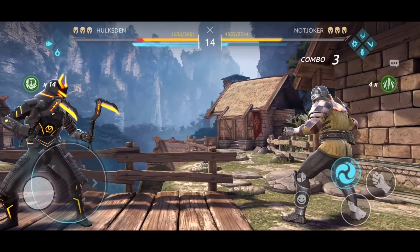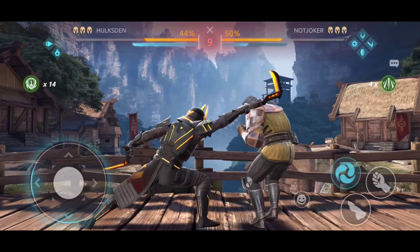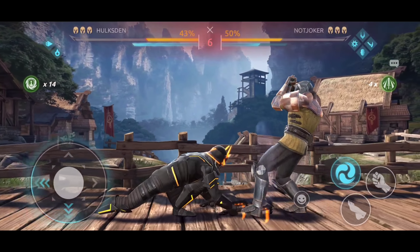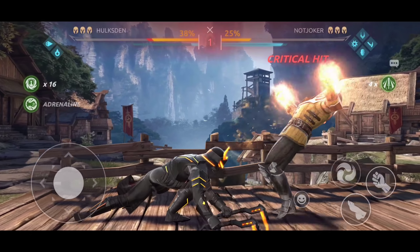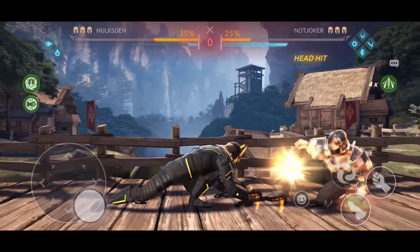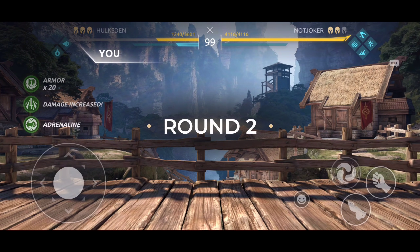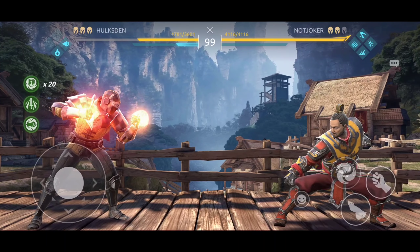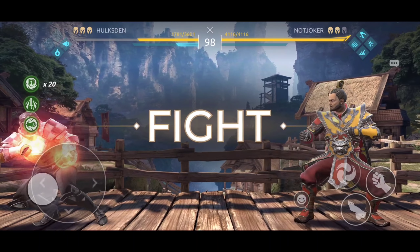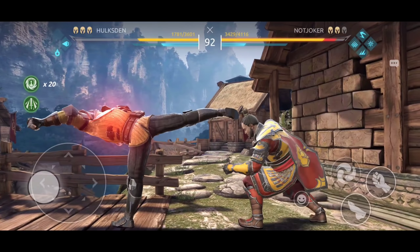We managed to dodge that shadow attack — Stubbornness Charges at 14. How many of you guys use Iron Clad? Comment down below if you know how to use this guy. The timer is running out, looks like we're gonna win this match by timeout. As of right now I have 20 Stubbornness Charges with increased damage — this next opponent is gonna feel the pain.